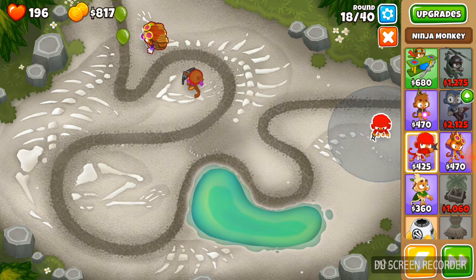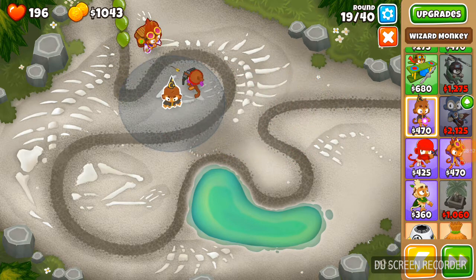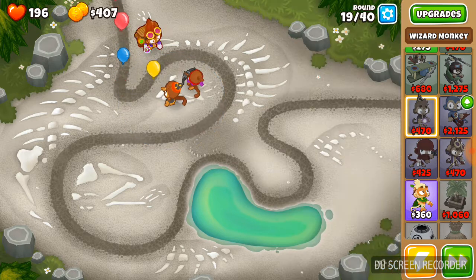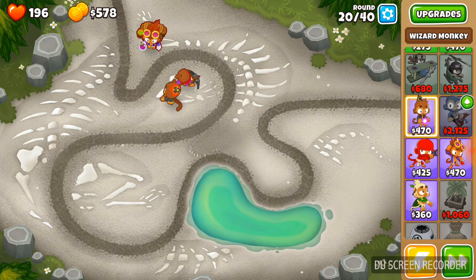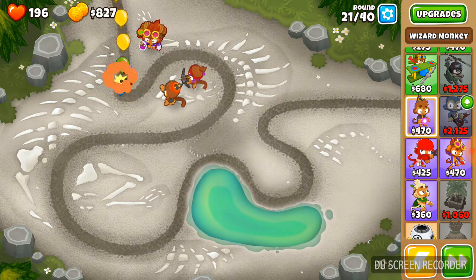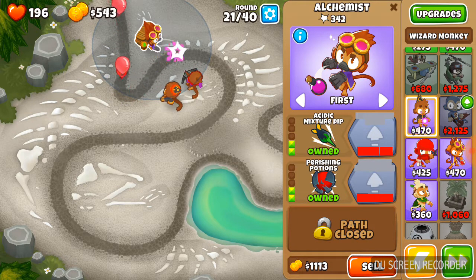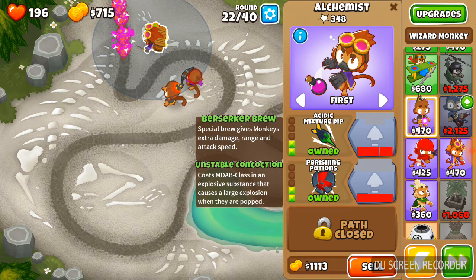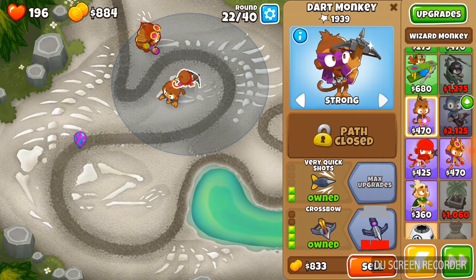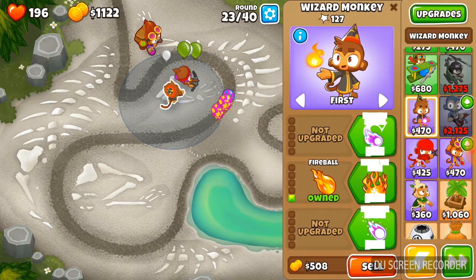We're definitely going to get down the ninja for the camo leads. So we are going to put down the monkey apprentice, which is also a tower in BTD5. The middle path is fire so it'll end up being the fire wizard. And like normally you can set all your bloons targeting to first, last, strong, or close. So there are four targeting settings.